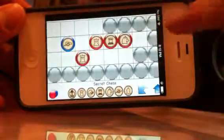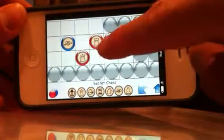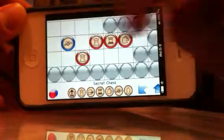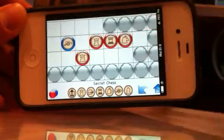You don't have to understand the game very well to understand this. Basically, you see these two red pieces — there are two advisors there — and they can easily capture this cannon guy that's just kind of sitting back there.